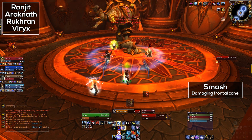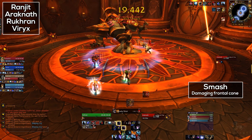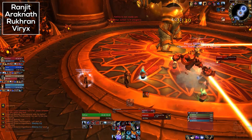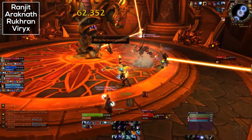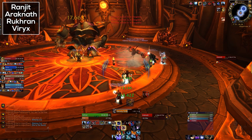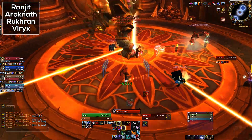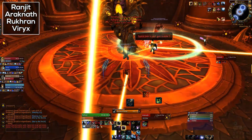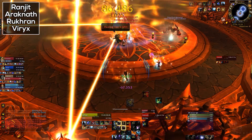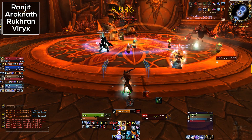Then finally he does Smash — a frontal cone which causes very heavy damage. In terms of strategy, the tank should take one of the beams and ensure that the boss is not facing the rest of the group. Healers need to be aware of who is standing in the various beams as those people will take quite a lot of damage. If someone is at low health and then the boss does Burst, there's a good chance that person might die. The rest of the DPS should just take the remaining beams. If you feel like you're going to die, step out of a beam or use a defensive cooldown — it's better that happens than you being dead. Also, don't run in front of the boss because you'll get hit by the frontal cone.